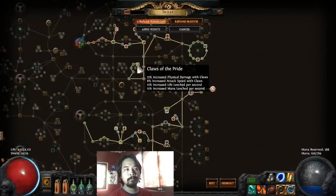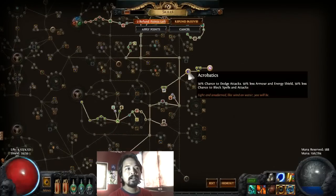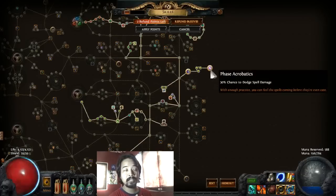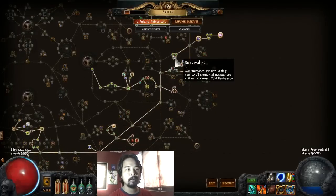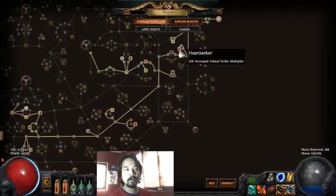I suggest getting the Clasp of Pride for increased life and mana regeneration, plus increased attack speed and increased physical damage with claws. Then we went to the right side — this is an evasion-based build, so I wanted to experiment with getting Acrobatics and Phase Acrobatics. The build is actually working pretty well, which I'll show you later. We've also gotten Survivalist for all resistances and +1 maximum cold resistance, and Heart Seeker passing through some critical strike chance nodes.